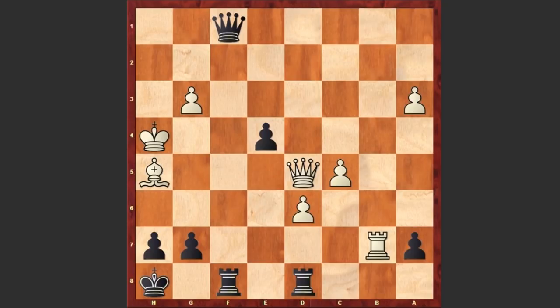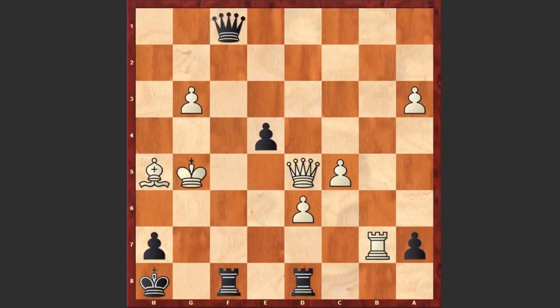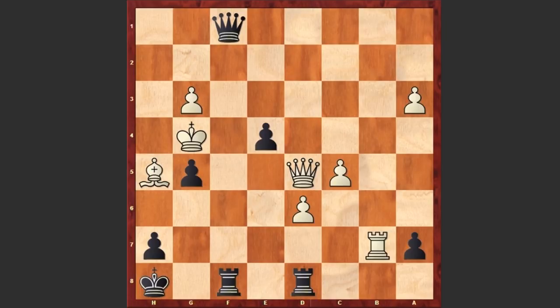The king is becoming an easy target for black's pieces. Now comes g5 check, king g4. If queen takes g5 then simply queen h1 check followed by rook g8 and it's over. Or after g5 check, if king takes g5 then rook g8 check followed by queen h1 checkmate. That's why after g5 we see king g4, but this is also losing — Stockfish shows mate in 12 moves.